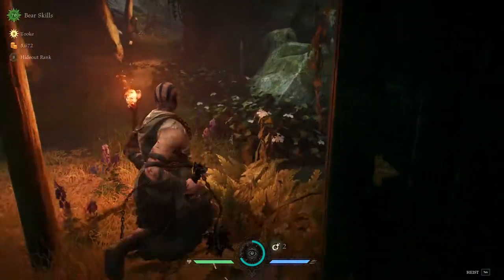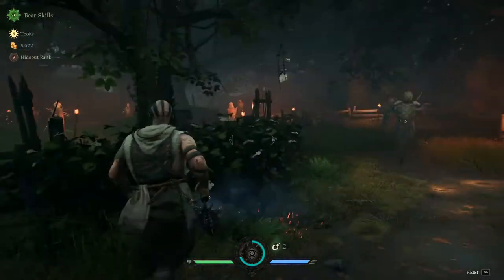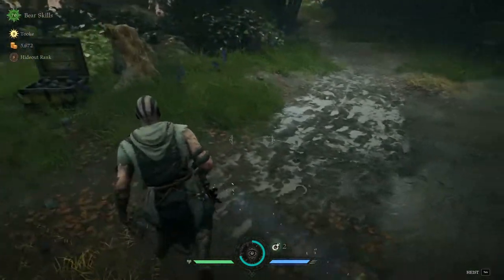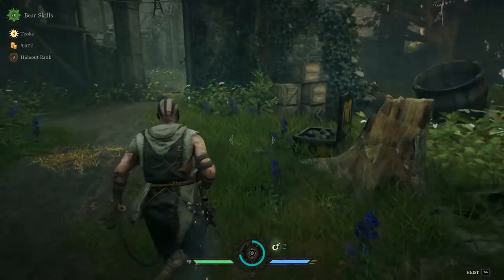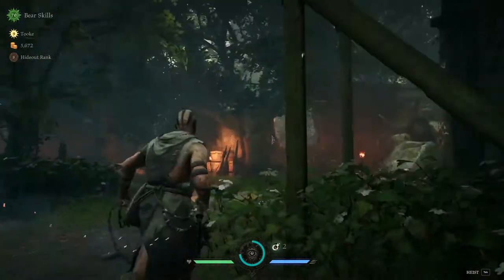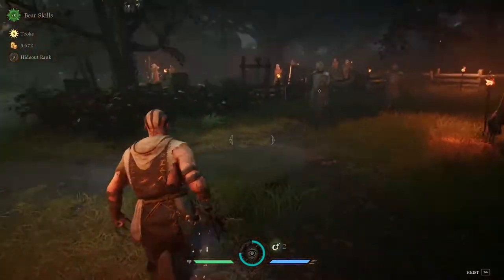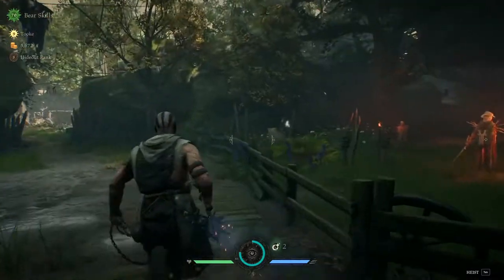Hello everybody, I'm BurrSkills. Welcome back to the channel and welcome back to Hood Outlaws and Legends. We're back here again for another video, doing a bit of a different one today. We're going to be jumping into some tips and tricks with Took here. He's quickly become one of my favorite characters. As you guys can see in the top left, I have ranked him up to rank 9, almost rank 10, so we're getting closer to being able to use all of his different perks. Very excited for that.